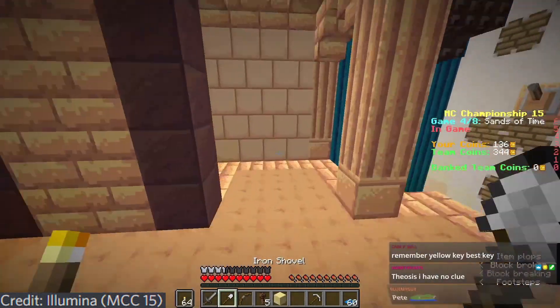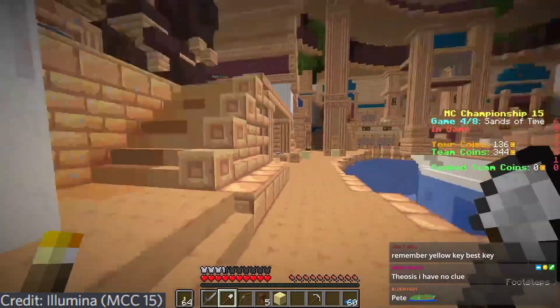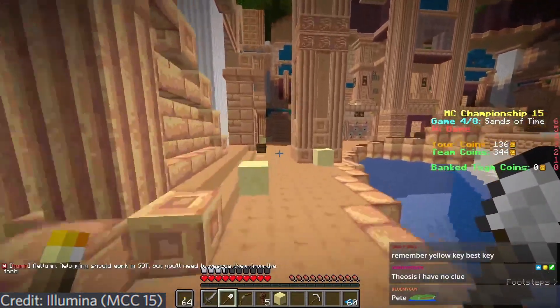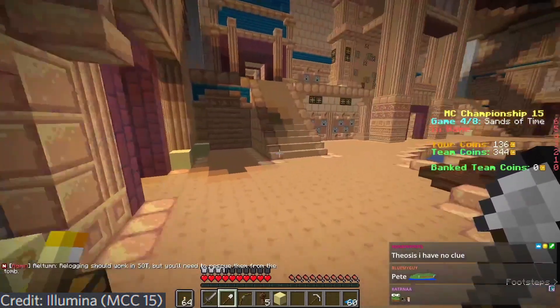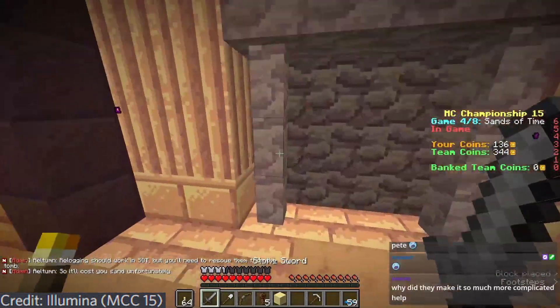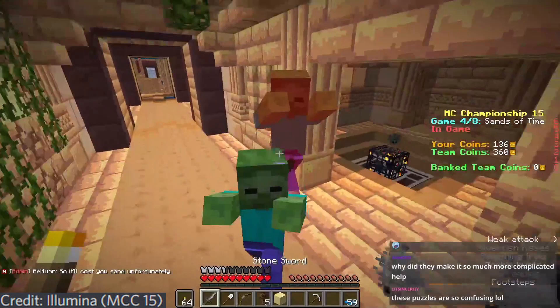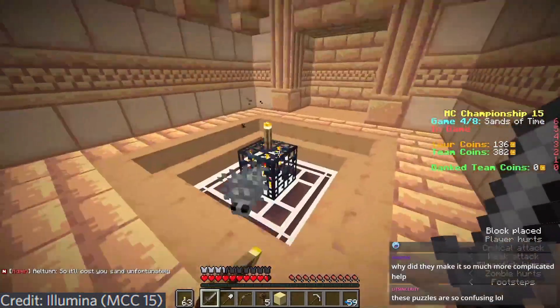The Season 1 version of Sands of Time features 4 vault doors and 4 vault keys scattered across the entire map. Of course, you need the vault key to open the vault door, and these are usually guarded by mobs or difficult parkour. There are also rusty keys which open rusty doors, allowing players to delve deeper into the dungeon. This isn't much different from the Season 2 version, which was recoded to add new features.